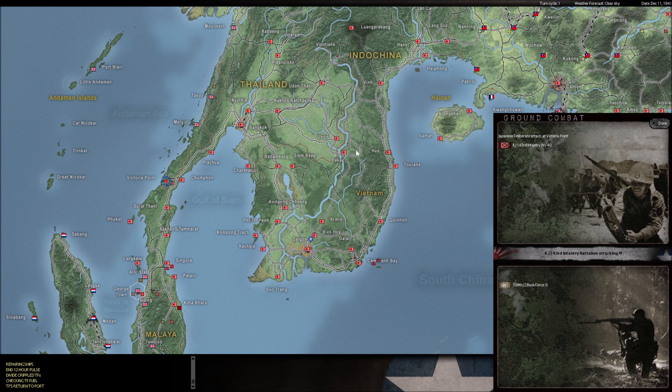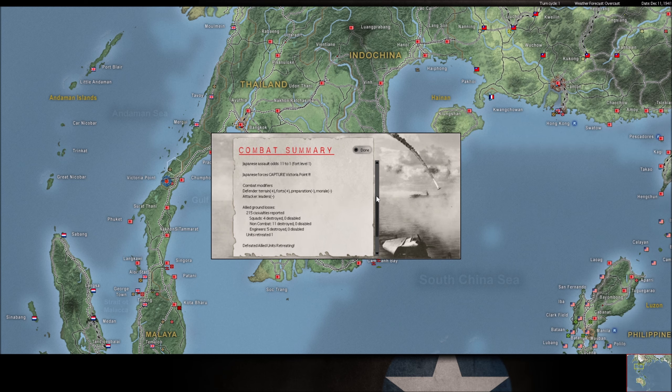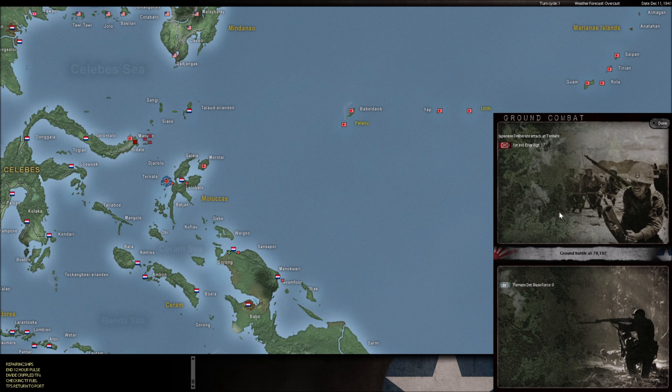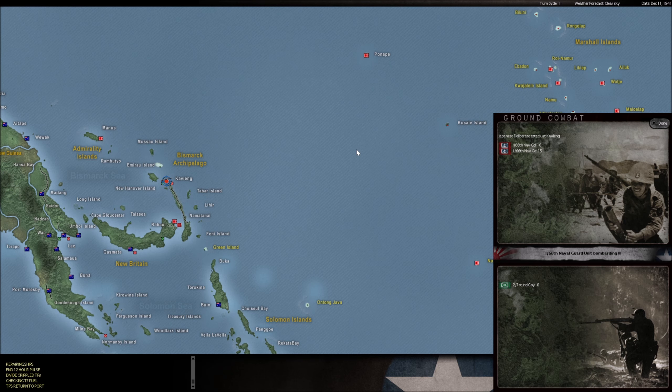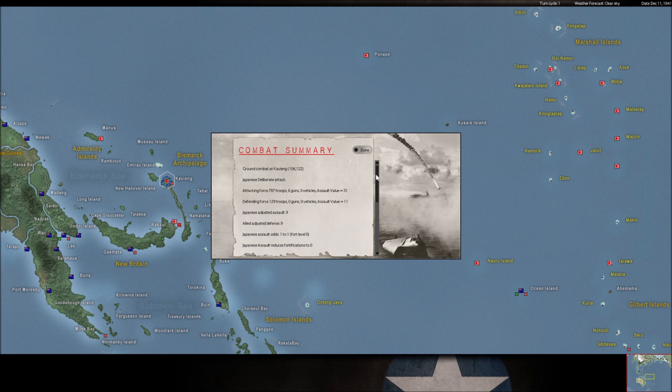Victoria Point — this should be a blowout, and that usually is a blowout. Ternate — I think we got this. Yeah, we got it. I'm hoping we take this next one — I'm hoping the bombing softened these guys up. And it did not. That didn't go well at all, actually — hardly any bombers went in there. We did grab Ocean Island. This is undefended and should go fine — good. Allied shock attack? This should go — yeah, we got him.